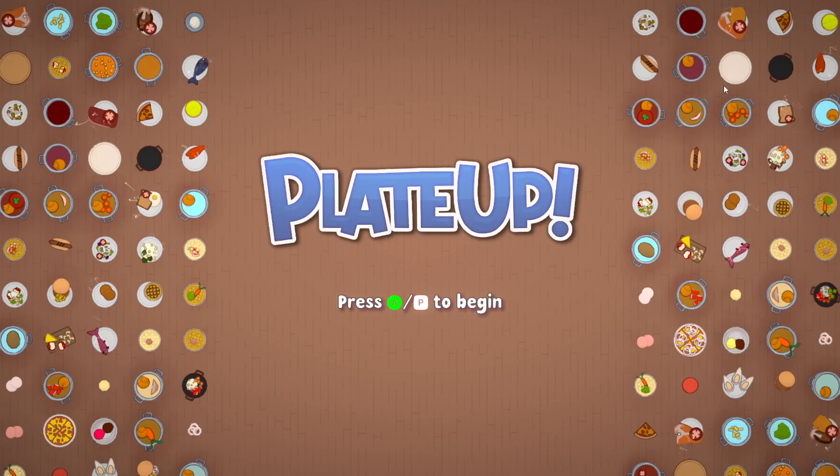Well hello everyone and welcome to Played Up. Played Up is a rogue-like cooking game that is being released very soon — August 4th. If you're watching this after August 4th, welcome to the Played Up community. In this video I'm going to be taking you through the basics of the game, starting with the welcome screens, how to set up things for multiplayer, how to set up your characters, as well as going over the maps and the dishes and the general layout of what you see on the screen.